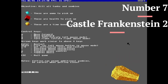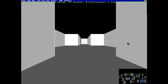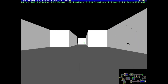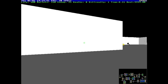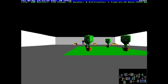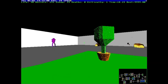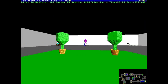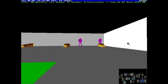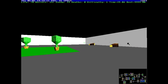At number 7, we have Castle Frankenstein Part 2. This is an edit from Tinker, the same person who made TinkerOS. It's just an updated version of the Castle Frankenstein code by Terry Davis. It has updated controls for more precise movements, power-ups, added sound effects, more monsters. It's just an overall really good ray casting first-person shooter, and probably the best one that we have on TinkerOS right now.